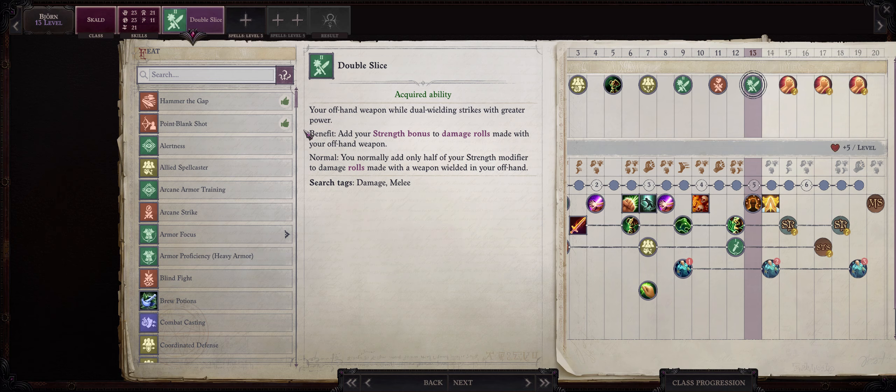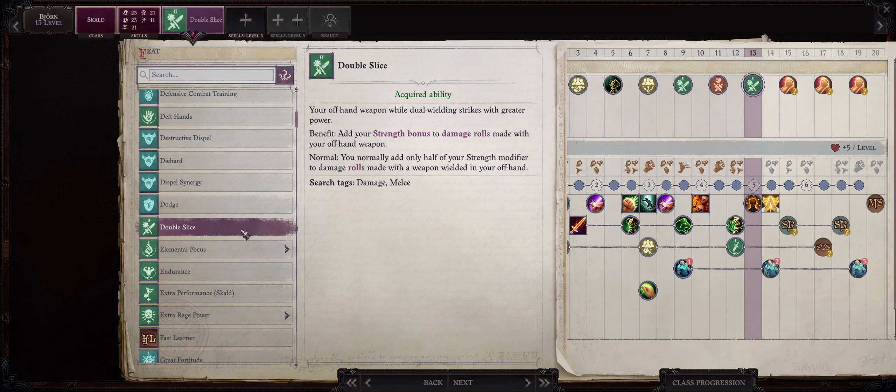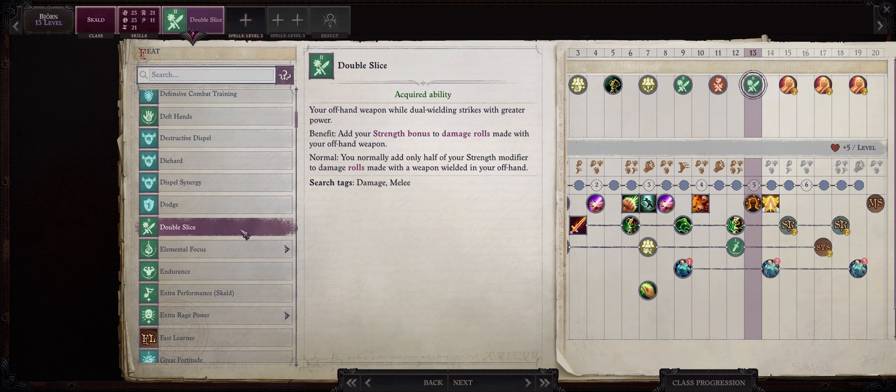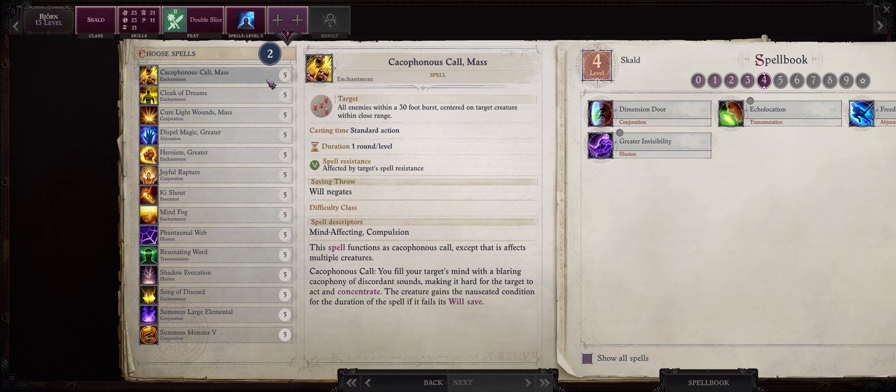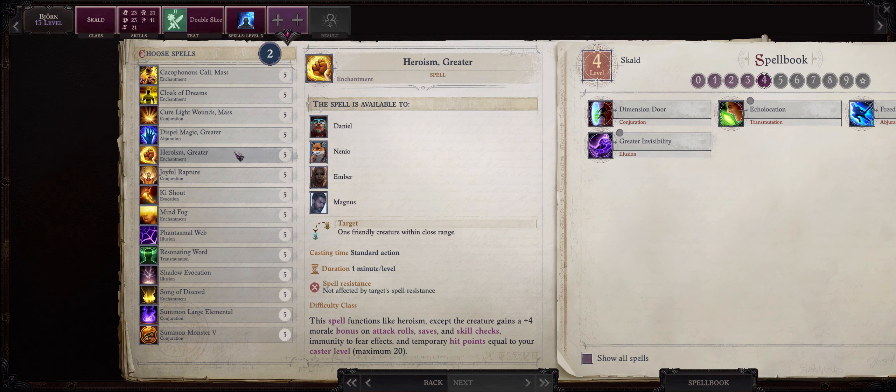At level 13 we have another feat. We already got some of the best melee feats really, and it's up to you what you want to get next. You can give your Skald Power Attack, the Vital Strike line of feats, and so on. I like going with Double Slice because it's going to increase the damage we do with our off-hand Scimitar. You can also pick Dazzling Display and Shattered Defenses. Another level 3 spell — I'll pick Remove Curse. Now we also get our first level 5 spells. My favorites are without a doubt Greater Heroism because of how powerful it is, and also Greater Spell Magic.